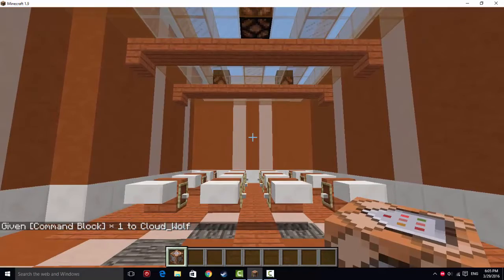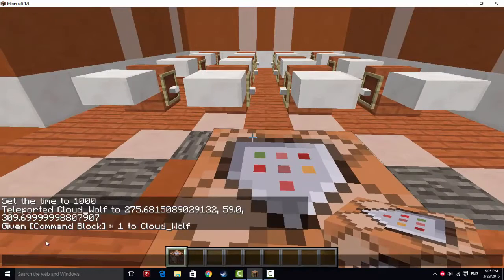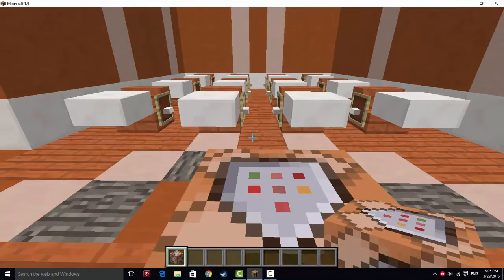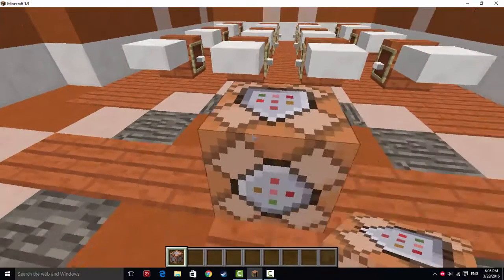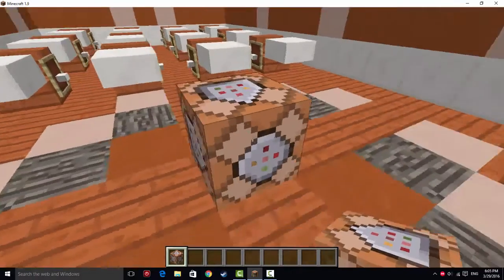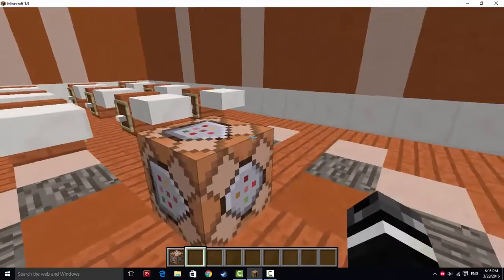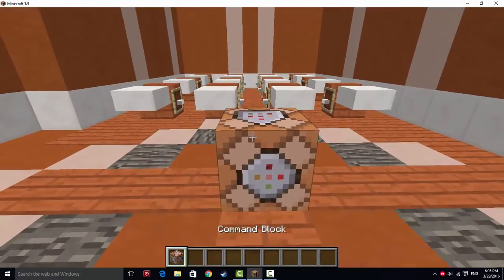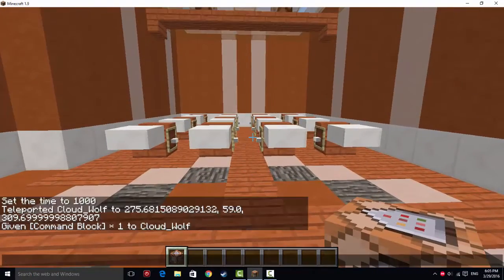In short, the command block is a block that lets you access your chat bar and perform commands like /give @p command_block, except in longer form. You can create longer command block commands than your chat would allow, and it also lets you execute them at random times — if you power it with redstone, the command inside will be run. It lets you manipulate and save commands instead of having to manually type each one in.